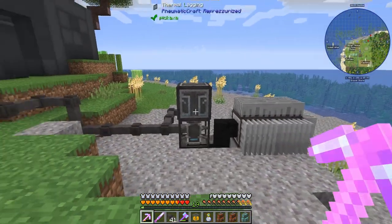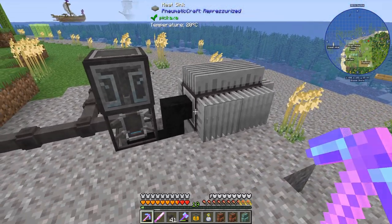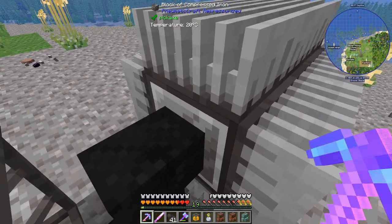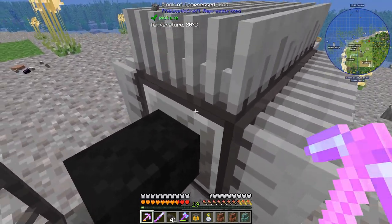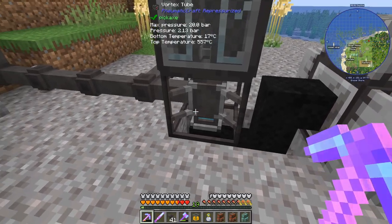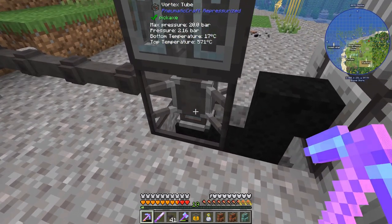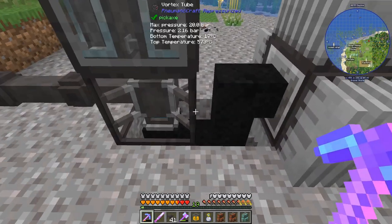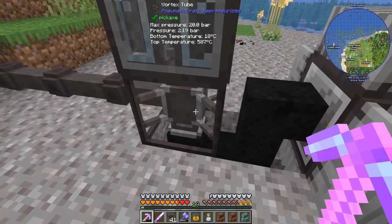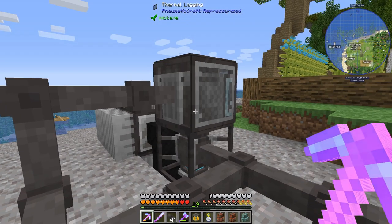Okay, so we're doing some experimenting. I did a little research into the heat mechanics of PneumaticCraft. I've got this heat pipe running out and then going into blocks of compressed iron which are good at transferring heat - that's going to be on the cold side of the vortex tube. What could have been happening before is we just had the single heat sink and if that gets too hot, the vortex tube can't create as much of a temperature difference. This will hopefully enable us to get even hotter.